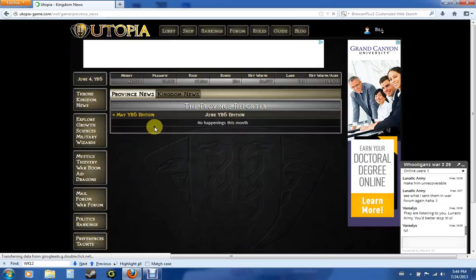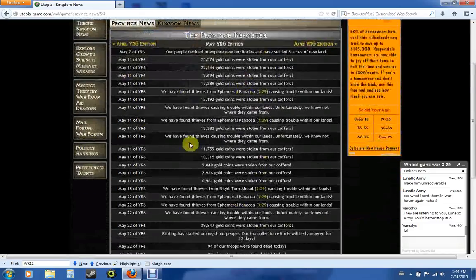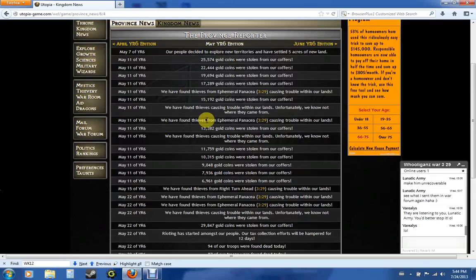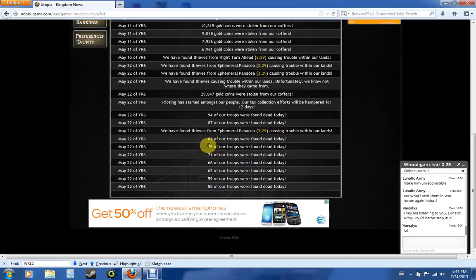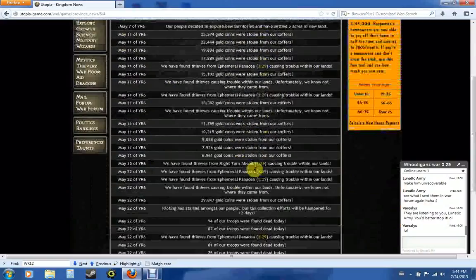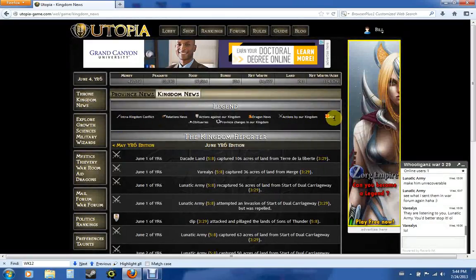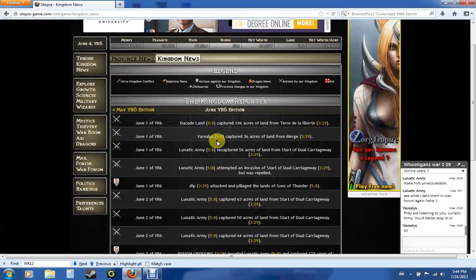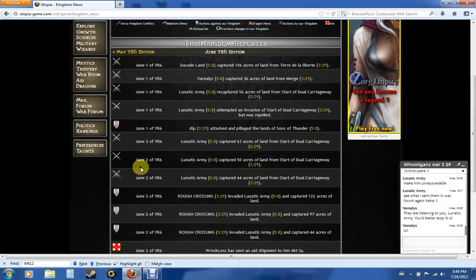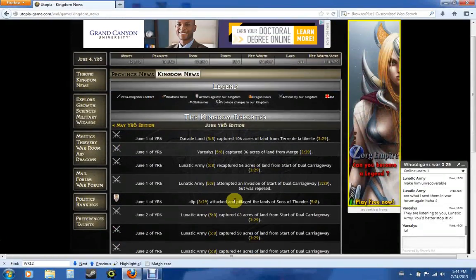Moving on to News. News is important because it shows you the news of your province — anything that has happened. If you don't pay attention on the throne screen, it all gets archived right here. You can go back and forward every day, which again is a real life hour, and see what happened. Like they found troops dead, or so-and-so causing trouble with our lands. You can also check your kingdom news. This is something you want to check out every now and then, especially during wartime to see who attacked who, who's been attacked, what aid has been sent, and all kinds of other information.